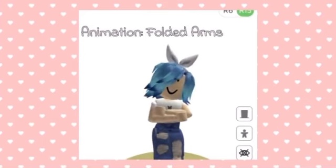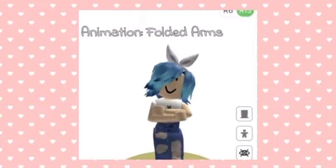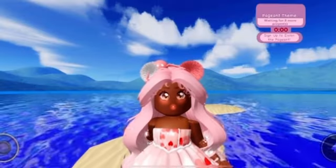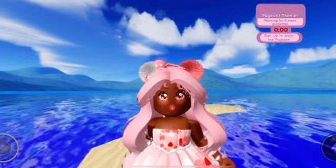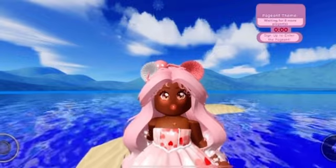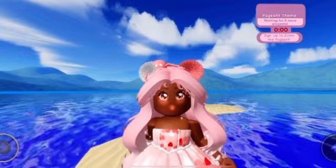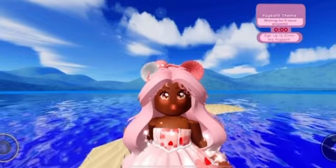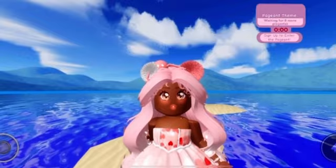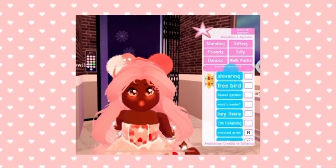Lastly for our sassy animations, we have the 'Folded Arms' animation, where your hands are folded in a crisscross and you're moving your head side to side with your leg. I like this animation a lot because it feels really realistic — like something a child might do in real life if they're mad about something but don't want to admit it, maybe folding their arms at a teacher or someone scolding them. The little twist to the head and the leg makes it look really realistic, since we do move around when we do that in real life.